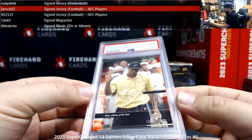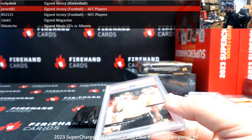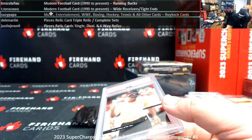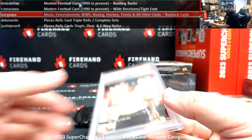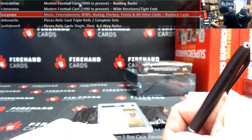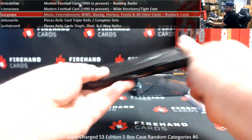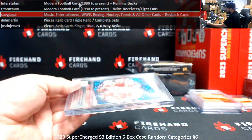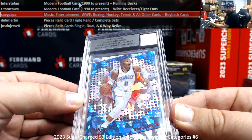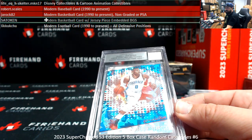We've got a Tiger Woods Collection PSA 9. That's going to fall under... music entertainment buyback — Suzy Papa. And Russell Westbrook 2008-2009 OKC Thunder, a rookie autographed home jersey piece. This will fall under the jersey piece embedded BGS — going to Sato.